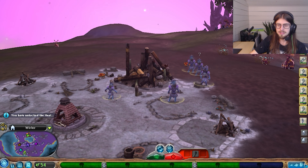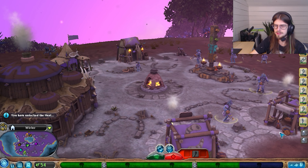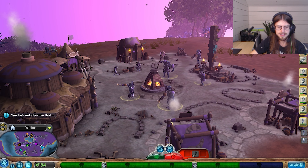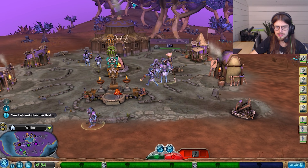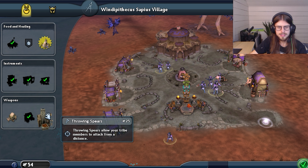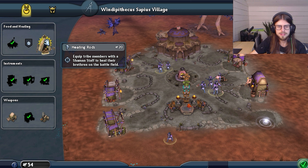Our totem is nearly complete. Perfect. So now let's all reconvene here. Get our people back. Hopefully they don't run into any trouble past Pink Village. We've done pretty well so far. Throwing Spears, Stone Axes now, Healing Rods - oh, that's nice.